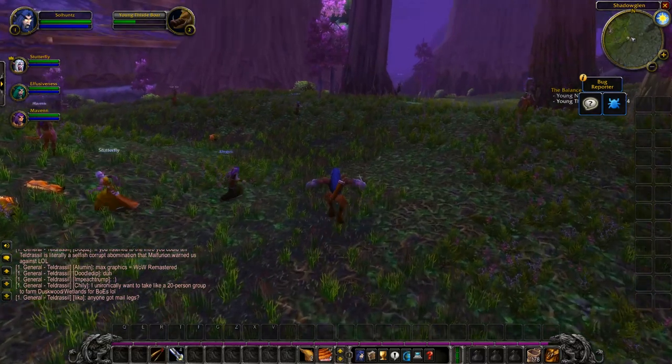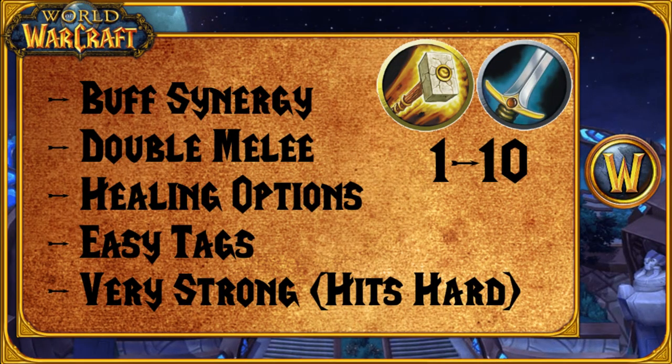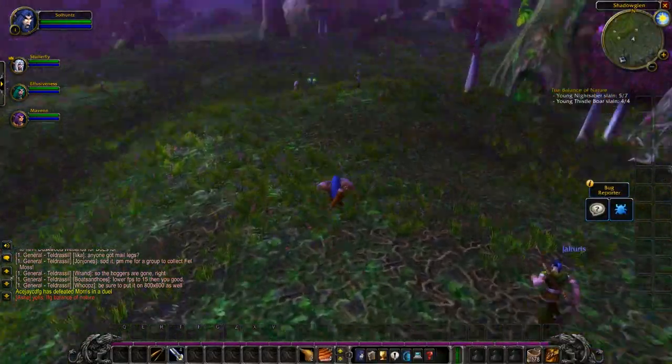Number 1 in the level 1 to 10 bracket is the Warrior and the Paladin. I rank this the best level 1 to 10 duo combination because they have very strong buff synergy with Battle Shout and Blessing of Might, which stacks and increases your attack power by so much at early levels, making you able to kill mobs at a very fast rate. You both also have an edge because you're melee — in a launch environment there will be a lot of fighting over mob tags, and melee will be able to tag mobs faster than ranged players who have to cast to tag.